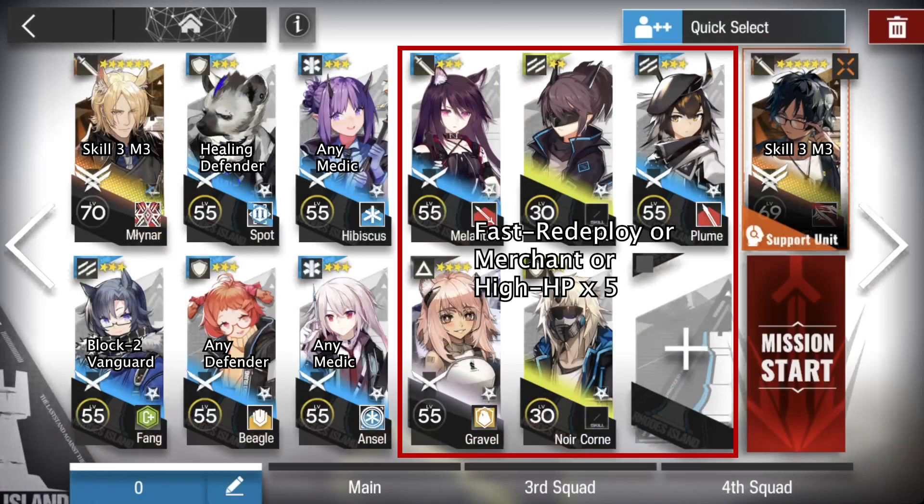We have two core operators: Miner and Thorns. They need to have skill 3, mastery 3, but their level can be as low as 70 and 69. Besides that, we also need one Vanguard, two defenders, two healers, and many fast redeploy, merchant, or high HP operators.